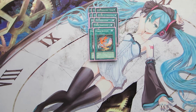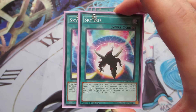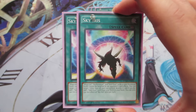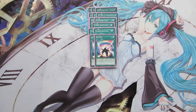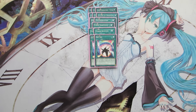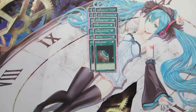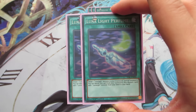We're playing two copies of Fusion Recovery — a really good card to top-deck late game that basically allows you to go plus one. We also play two copies of Sky Iris, which searches our Odd-Eyes cards. Sky Iris also allows us to trigger Blue Cat and Lunalight Tiger by targeting a face-up card we control, destroying it, and adding an Odd-Eyes card from our deck to our hand. Sky Iris has a loop with Tiger, Blue Cat, and Odd-Eyes Pendulum Dragon that sustains rank 4 plays every turn. We play two copies of Terraforming to pull Sky Iris more consistently.